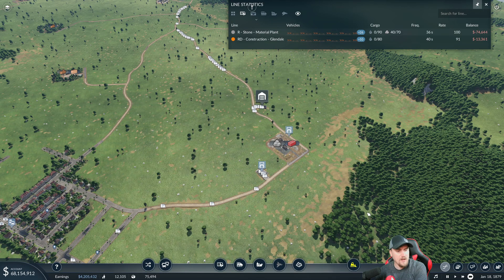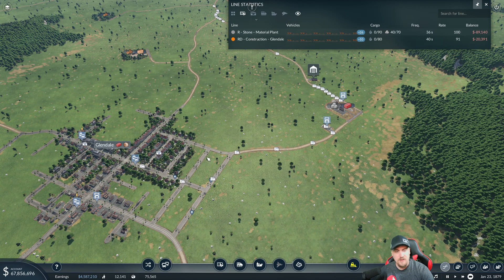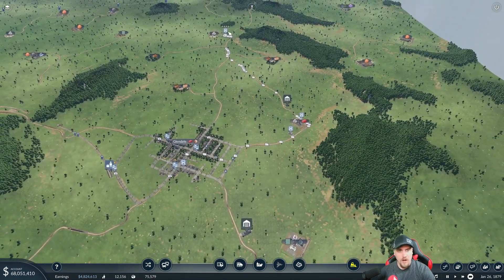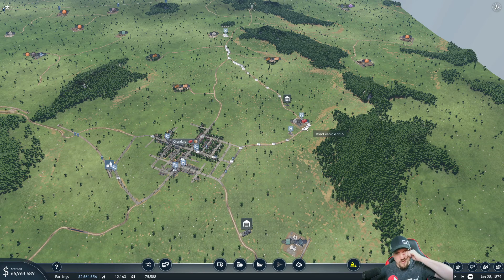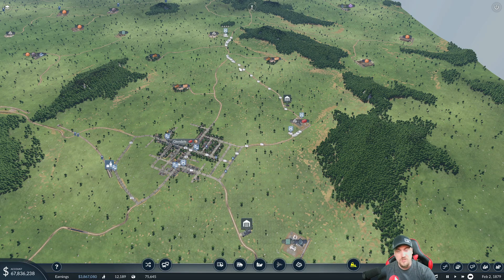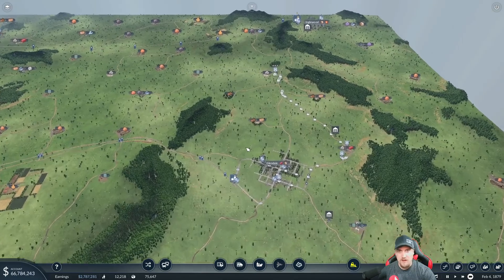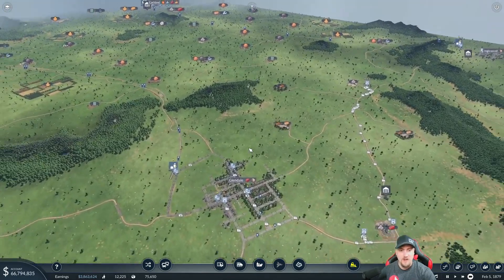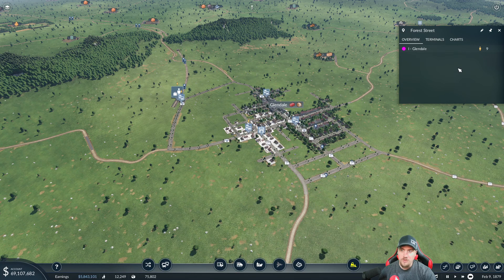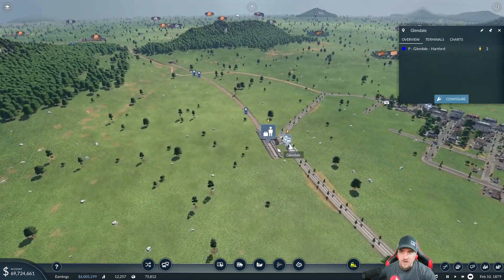Let's speed this up. We're bringing in 91, demand should be 90 — we're gonna be fine. This is going to grow and demand two goods by next episode so I'll let this settle. This will upgrade to 200 soon, meaning we can deliver 200 rocks and double up the entire line. Let's take another look at Glendale — the passenger route looks stable. We have one location at nine — the train station itself. This should be generating passengers.